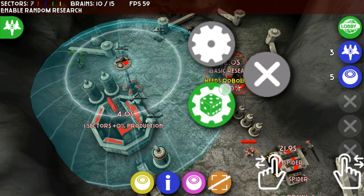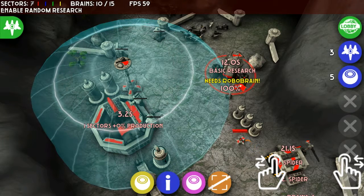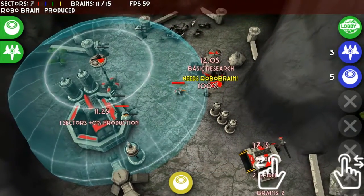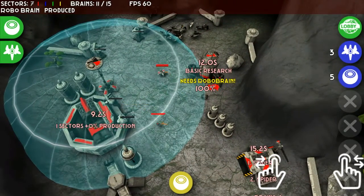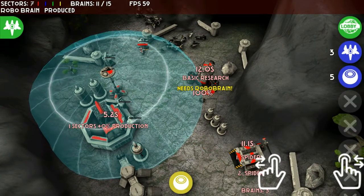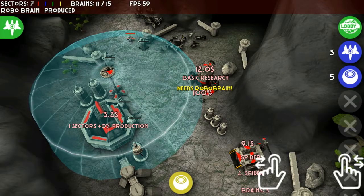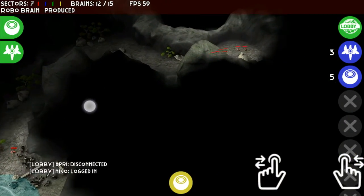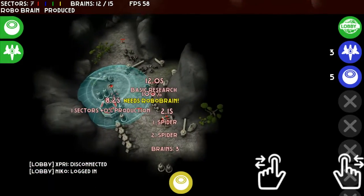This is the science lab — it basically auto-upgrades things. That's the first upgrade of the science lab. You can also see I've already programmed the medium factory to automatically go to an area on the map, which is the rally point they're going to.